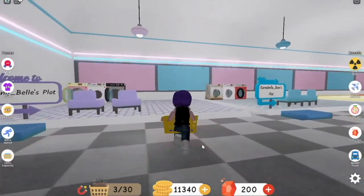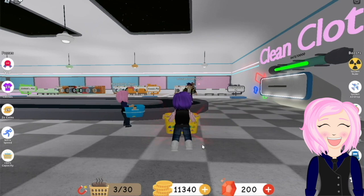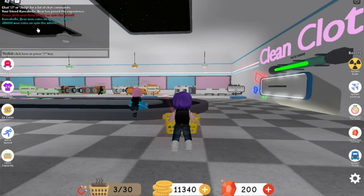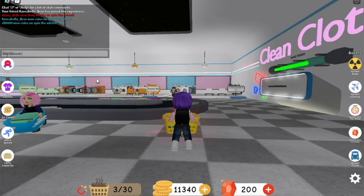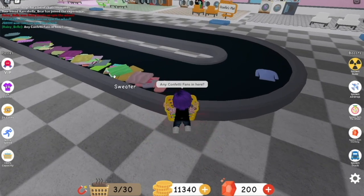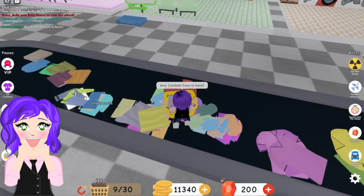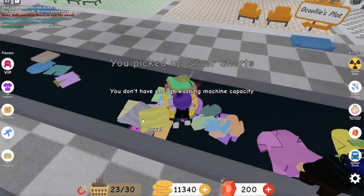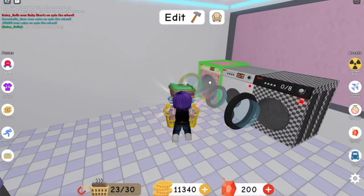Where's my basket? It doesn't come out until you start picking stuff up. I just need a slight refresh. Oh, it says in the chat what you won — that's fun! You won coins on the spin wheel. Let's check for any Confetti fans in here, and I'll collect some laundry while we wait. Oh, I see some silver!